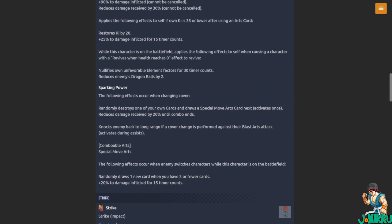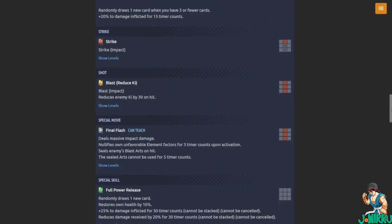Recovery changes performed against their Blast Arts attack. Activates during assist mobile arts — Special Move arts. I'm so glad you can combo a special move after it. When enemy switches characters while these characters are on the battlefield, randomly draws one new card when you have three or fewer cards, plus 20 percent to damage inflicted for 15 timer counts.